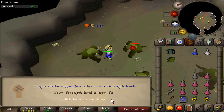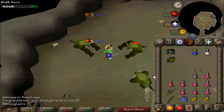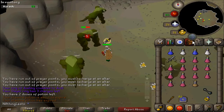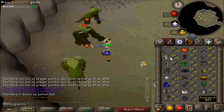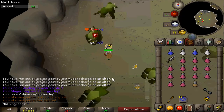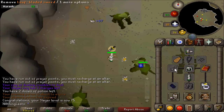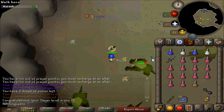I'm on a Kurask task and just got 88 Strength. Here at Kurasks on a Slayer task, about to hit 75 Slayer. These are pretty horrible — you have to use a Leaf-bladed Sword, Broad Arrows, or Broad-tipped Spear.